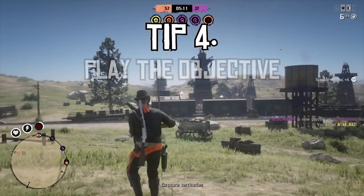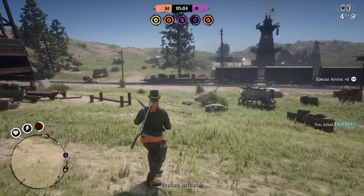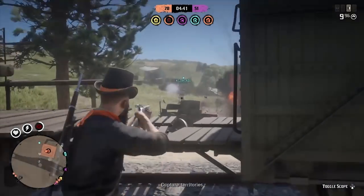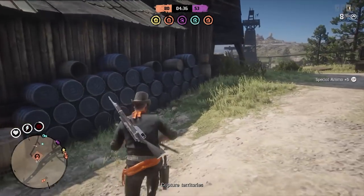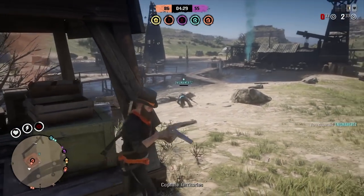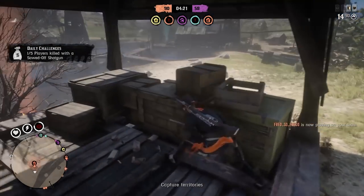Tip number four: play the objective. Yes, it might be tempting to just try and get as many kills as possible online, but if you play the objective of the game the kills will come and so will the win. If you're playing hostile territory, capture and defend the objective. If you're playing name your weapon, adjust your style to use weapons that get you more points. Over the next couple of weeks I'll be making videos that break down the best methods for playing each game mode within showdown series. At the time of recording I've only got name your weapon done, but keep an eye out for the rest of the game modes as they all have little intricacies and tactics that are really useful.